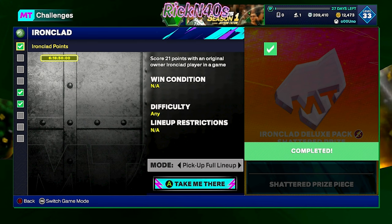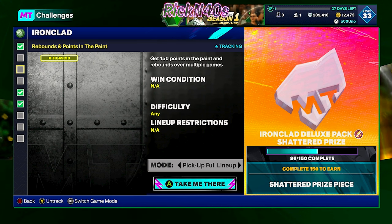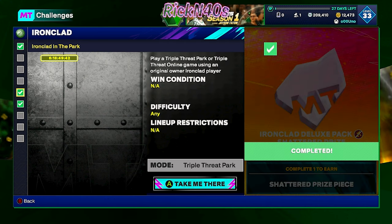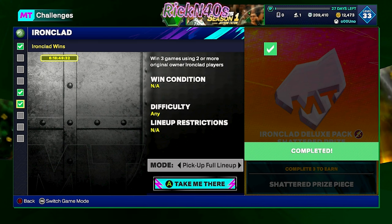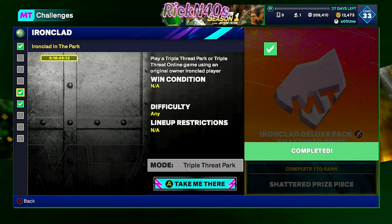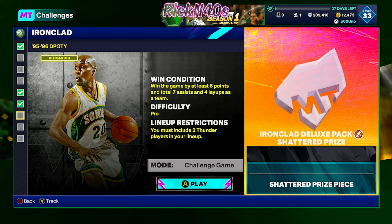When it comes to these Season 1 ironclad challenges: you're gonna want to score 21 points with an original owner ironclad player in a game, give 100 three-pointers, blocks and steals over multiple games, get 150 points in the paint with rebounds over multiple games, get 200 assists and fast break points over multiple games, play a triple threat park or triple threat online game using an original owner ironclad player. You need an ironclad player to get that one done, and two ironclad players to win three games using two or more ironclad original owner players. You can't pick these up off the auction house — you have to pull a pack or get the reward. Either way, you can do this without spending any MT or VC.